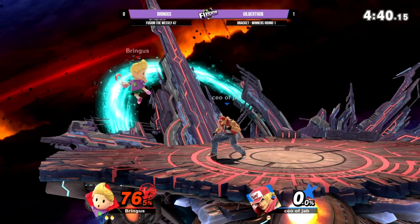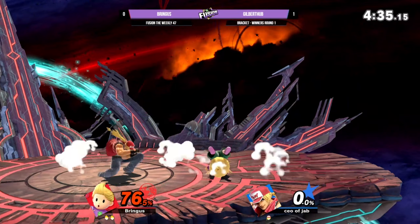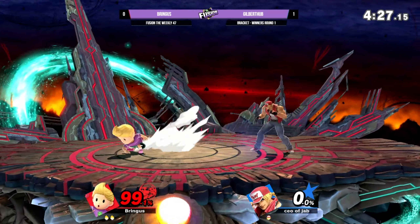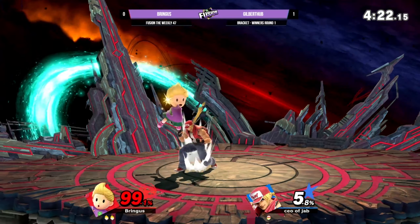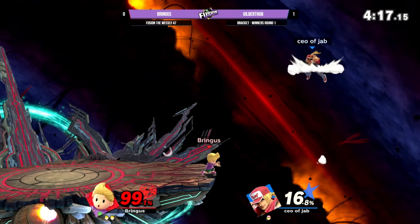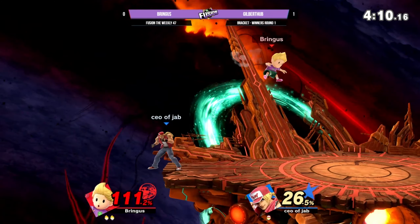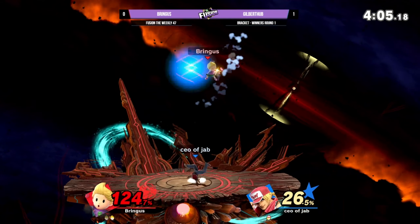Gilbert is playing this really well once he knows that he's landed a hit. Even if it's on shield or on block, if he's close enough, his mix-up tree has been really good at getting him both into Bringus's face and out of trouble. He's holding that jab anywhere close. But Bringus is playing it like how Lucas should — which is: I'm not gonna be anywhere near you. And once you commit to one of these options, I will be able to punish it.